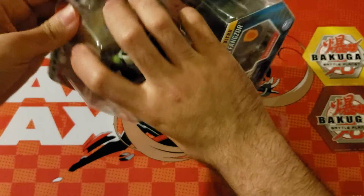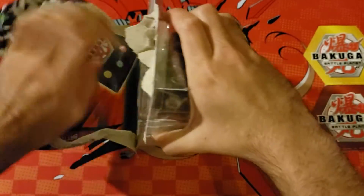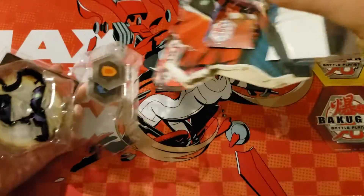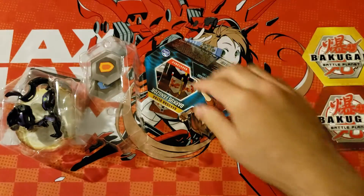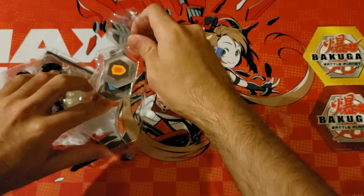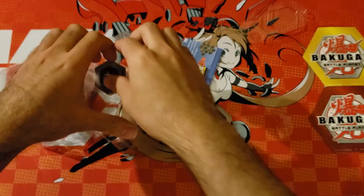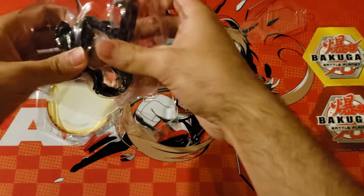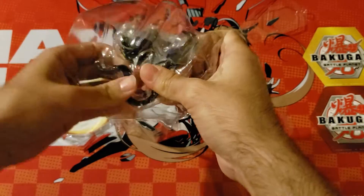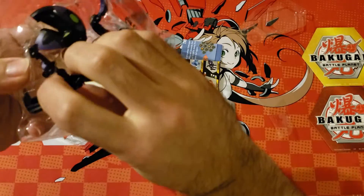We'll open him right up, take him out of his clamshell, and get all the little goodies in. We will take out these two cores and take out the Bakugan. Make sure there's no tape, because Spin Master loves to put tape to hold these in — and they did.